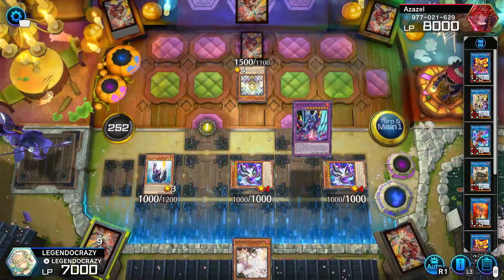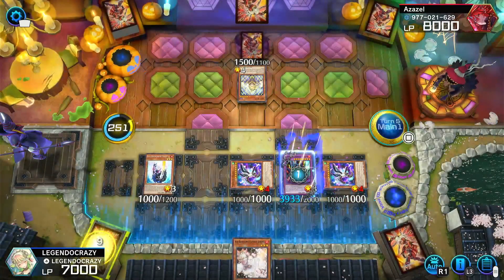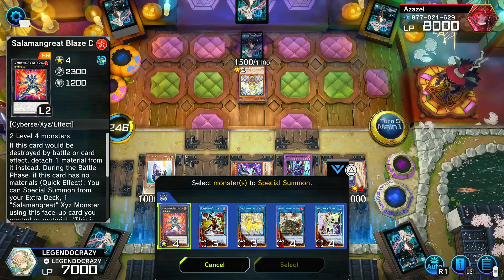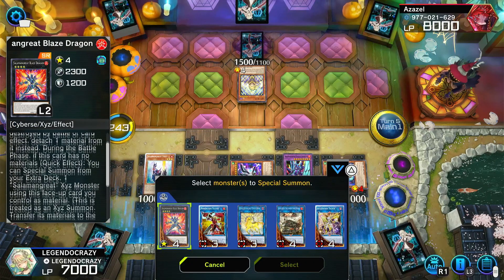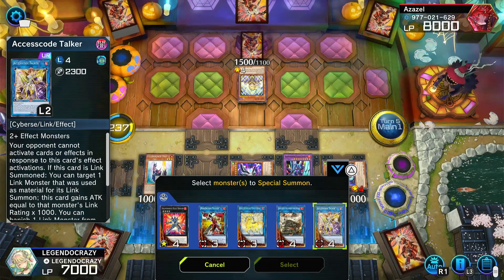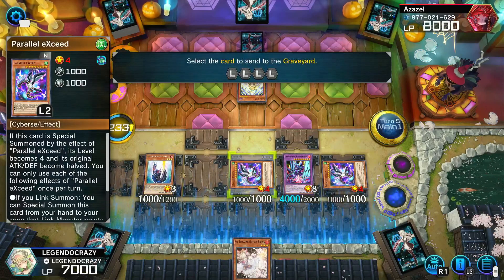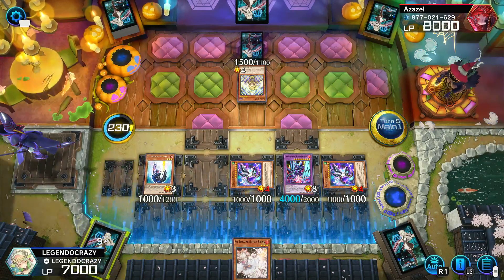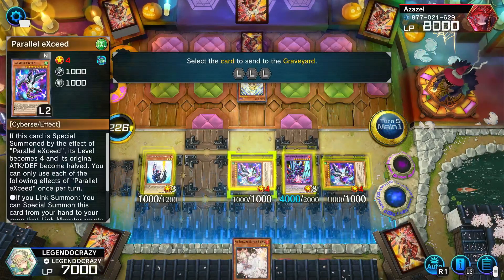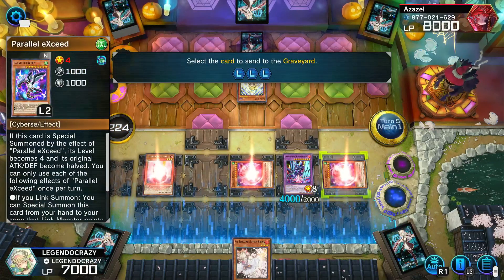Violet Chimera — and then this card, quick effect: with a special summon I can destroy one monster I control. Wait, that's a Link 4 — I don't have any Link 3s. Yeah, yeah, take that!